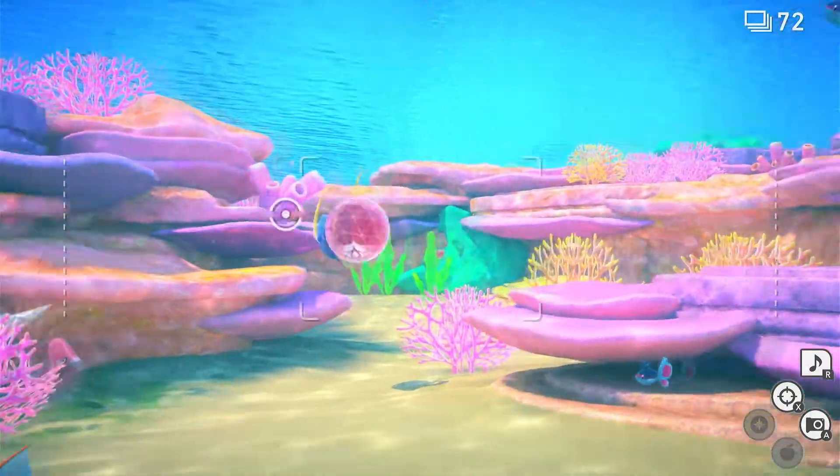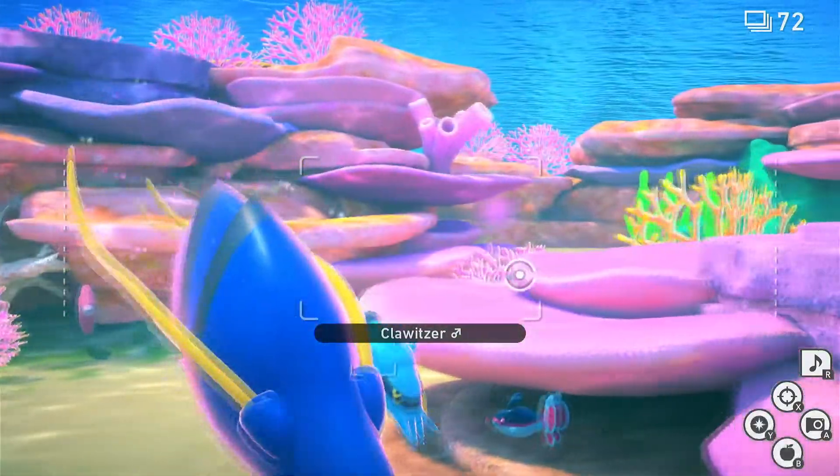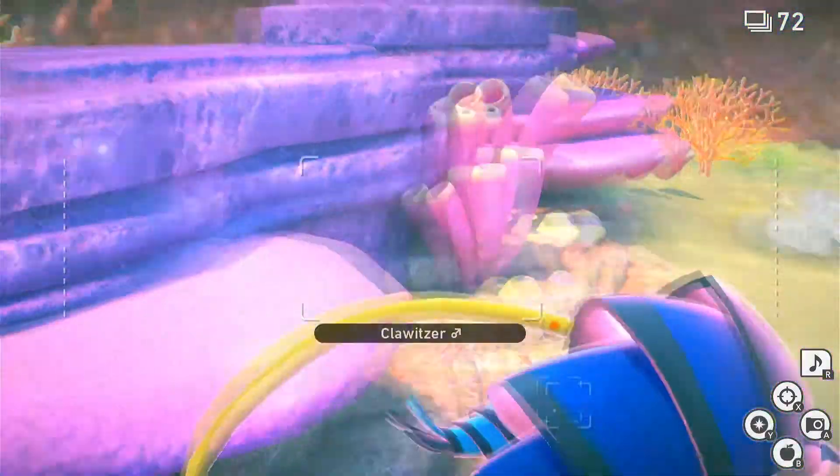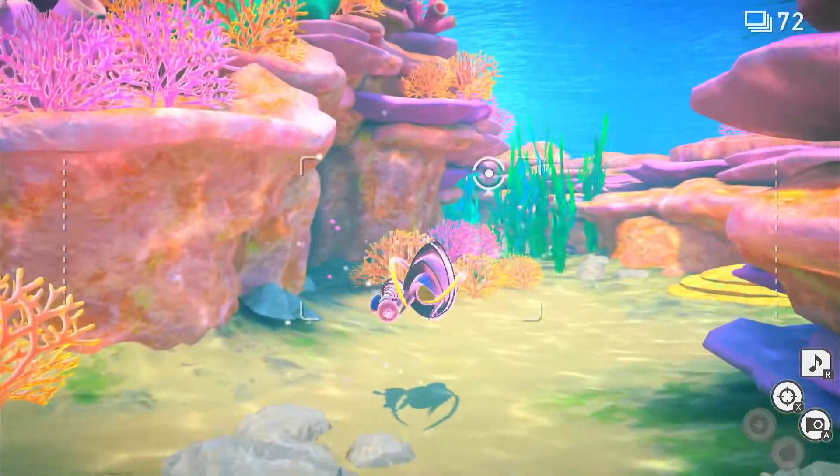So he's going to follow you around right now, and he's going to go blow up that boulder for you. But you've got to make sure you hit him with the Luminous Orb, or he won't have the power to do it. I just kept giving it to him because I know that stuff wears out.